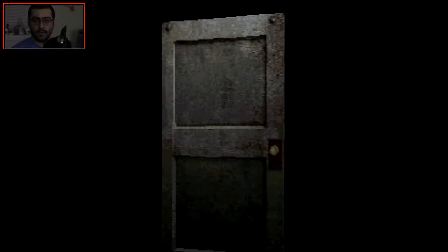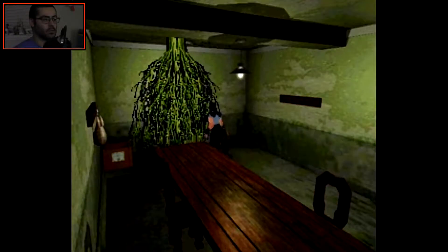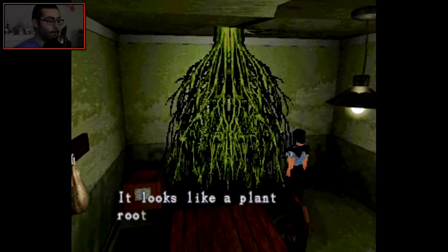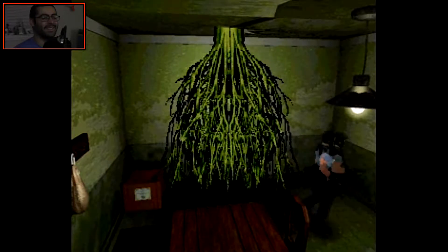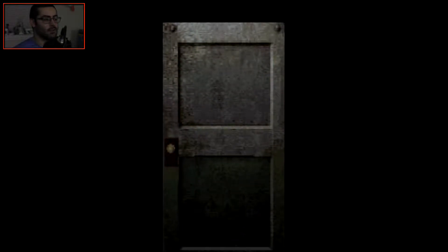And behind this blue door there is basically the foundation, the fundamental root system of Plant 42. So we need to create some V-Jolt in order to weaken the root system, and we can defeat Plant 42 as a result. It looks like a plant root. Oh, Jill — top grade sleuthing in this STARS department.